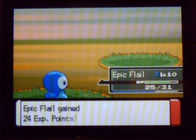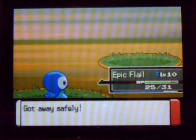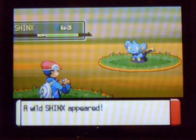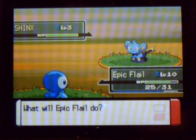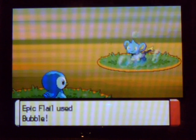I'm hitting Select — the Select button. I think you can also hit Y. Okay, that was really weird — if you guys didn't see it I'll try again. Shinx — whatever. Anyway, epic Flail — going to fight. Going to do Bubble, hold down Select.